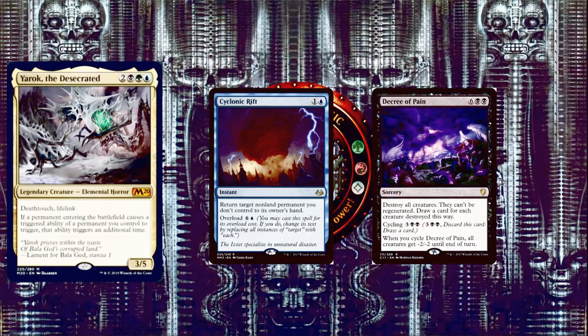Our two removal spells: Cyclonic Rift, one and a blue instant — return target non-land permanent you don't control to its owner's hand. You can overload it for 6 and a blue to return each non-land permanent you don't control to its owner's hand. The fact that this is an instant makes it so much more busted — responding to attacks, or waiting until opponents go to their end step so they have to discard down to hand size after everything returns to their hand. Always wait to cast this until the last possible moment.